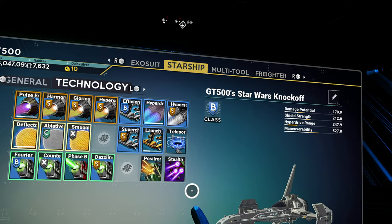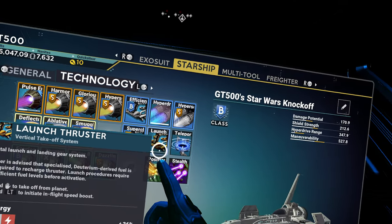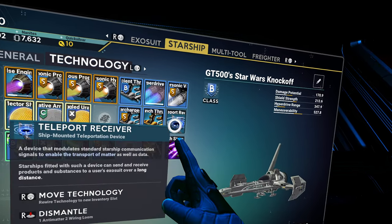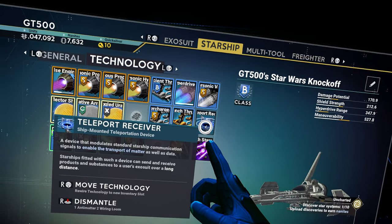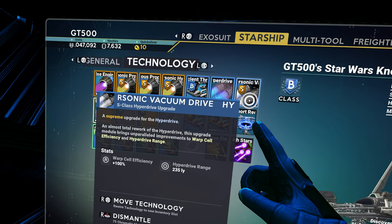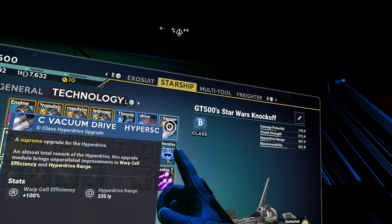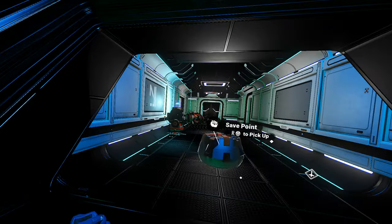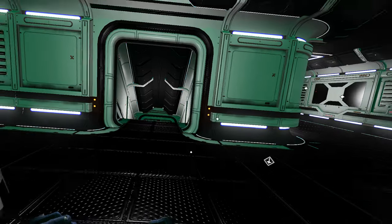Where's our hyperdrive? We have launch thruster, supercharged nozzles, teleport receiver. We have one that increases cell efficiency by 100% and hyperdrive range by 235 light years. If we can get more upgrades for the hyperdrive, we could potentially significantly extend our range and fuel capacity. That's what we're going to work on — we're going to leave the freighter alone.